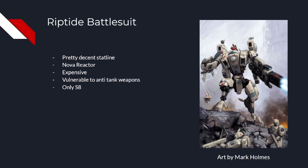It also means the Riptide lost access to its 5+ Feel No Pain and its jump-shoot-jump ability. You can still use a stim injector strap, but it's much worse and costs CP. The same goes for Strike and Fade, which has a better effect but costs a huge 2 CP, meaning it isn't really viable to use it multiple times.